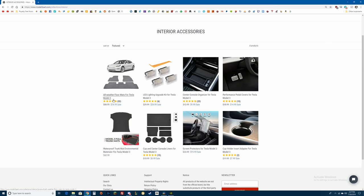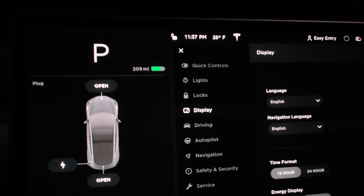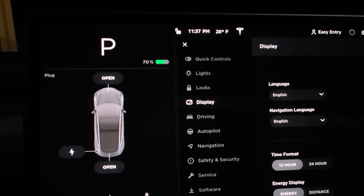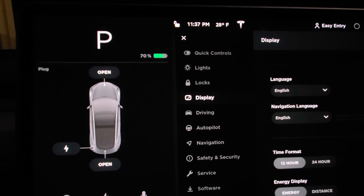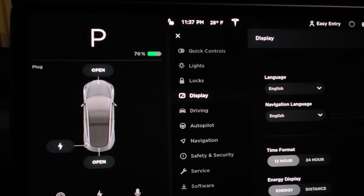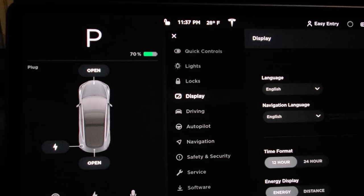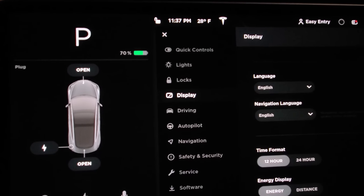This video is sponsored by the Model 3 Park Shop — there are links in the description. You can use the code DIRTYTESLA to get 15% off anything site-wide. I'm currently at 209 miles. If I switch to energy it says 70%, which would extrapolate my 100% to be more like 300 miles. So my degradation that I've been seeing — I'm going to make a video about that soon, I just passed 25,000 miles. Degradation is still there, that hasn't really changed. I did not get any type of range increase — so that 322 miles people have been talking about, it didn't say anything in the release notes and I'm not seeing it here on my 2018 all-wheel drive.